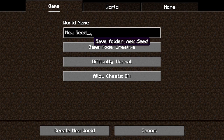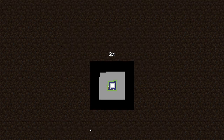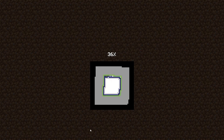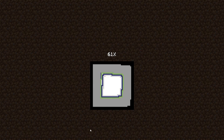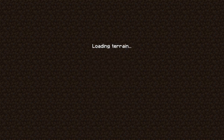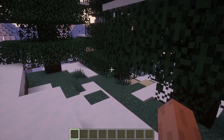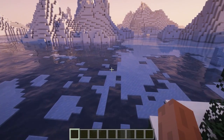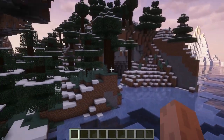We're gonna name it 'new seed' or whatever and just create the world. We're popping in creative and loading up. And here we are, popping up in this wintery mix. Some ice peaks there. Floating up, and then here's the magic.